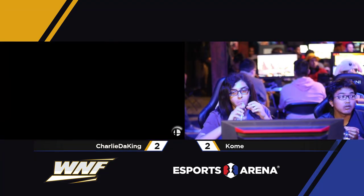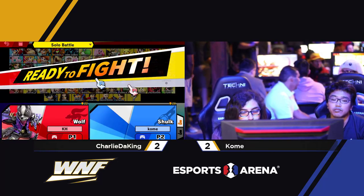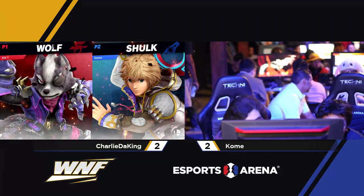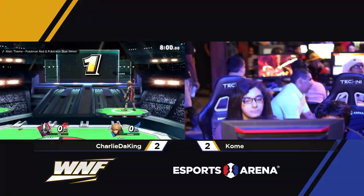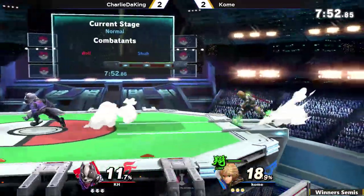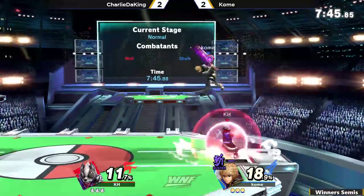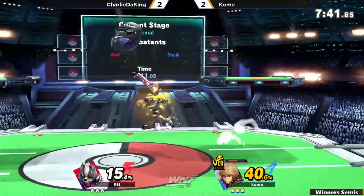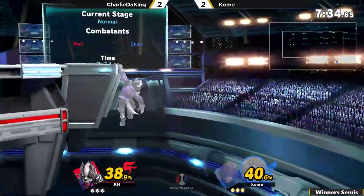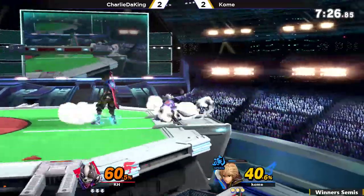Here we go to game five. Both players have been slugging each other one after another. It's like, who can find their kill option first? Will Shulk get the edge guard with the fairs, or will Wolf just hit a random down smash or back air? That side B leading into the kill last game — he gets the fair, and he did it again. Oh wow. I love how he immediately switched to Jump Art, just in case that did spike him, so he would have the opportunity to up B back immediately and get that extra height. I love the adaptation from Charlie — knowing that he switched to Shield, let me not go for my usual combo. Let me just try to back off to avoid that.